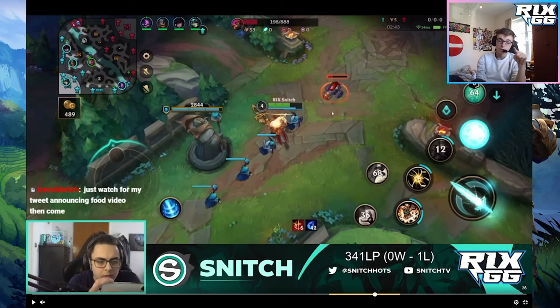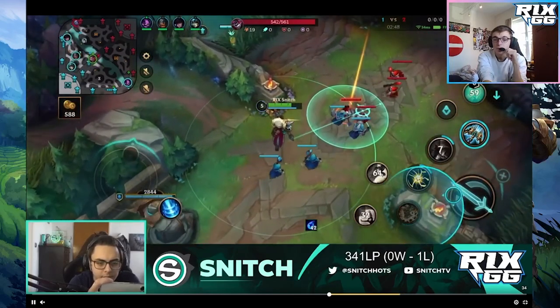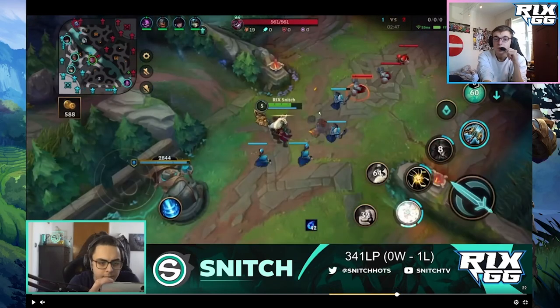Freezing also has disadvantages. Right now Yasuo and Fizz can do whatever they want — Snitch is locked in, and they get the advantage of pushing the wave. If you're freezing, it means the enemy has pushed, so they have the advantages we saw: priority, free back, etc. You always have to consider: what does my champion need right now? Do I need to be defensive? Can I let Yasuo and Fizz go wherever and just take priority? Snitch decides to jump in and clear the wave instantly so Yasuo is forced to come back.